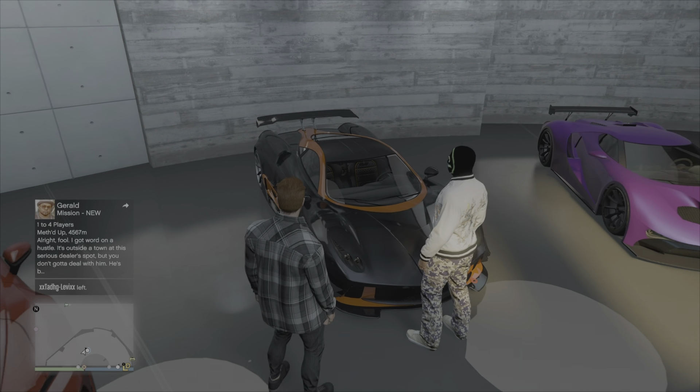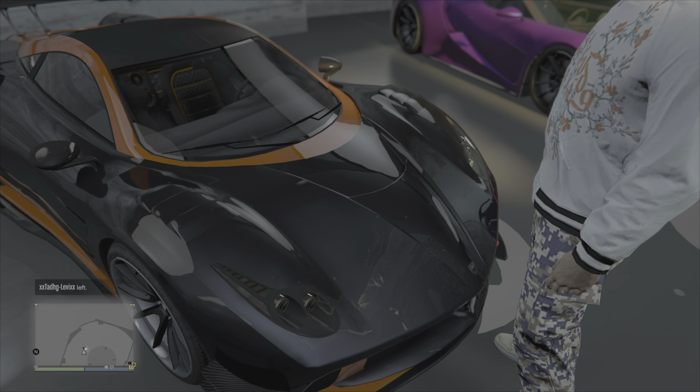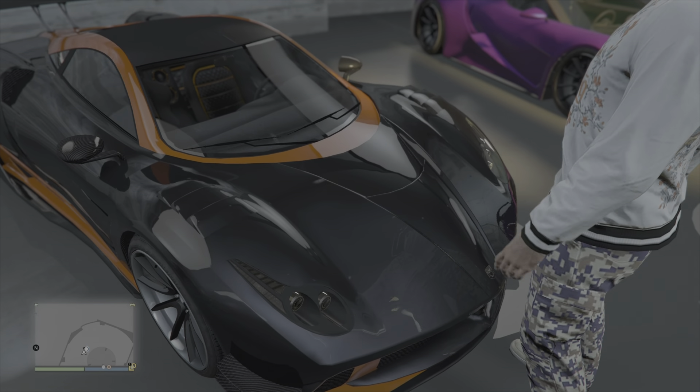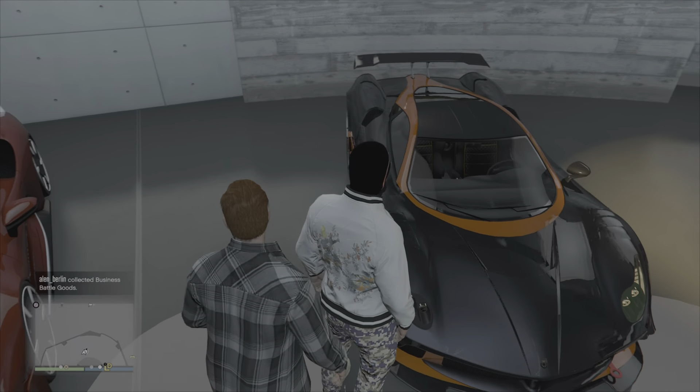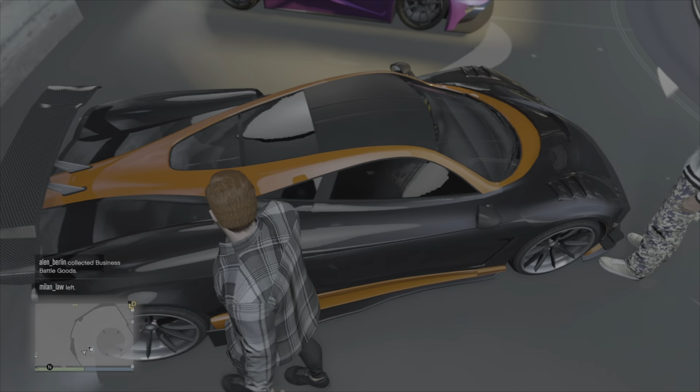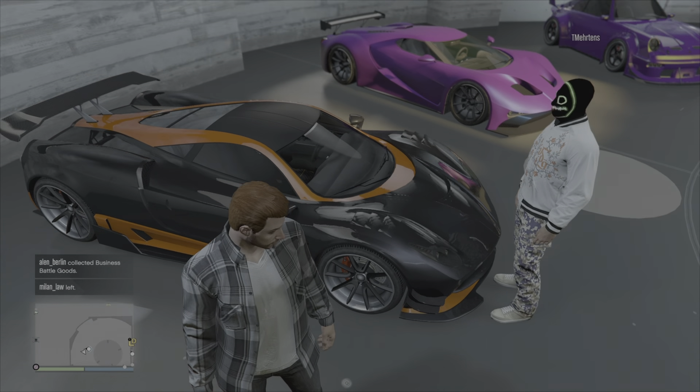I took inspiration from a disabled bumblebee because it can't be black and yellow, so it's black and orange. Black and orange, black and orange. I bought this car because of the nostalgia — you know, when you used to do Osiris-only races.